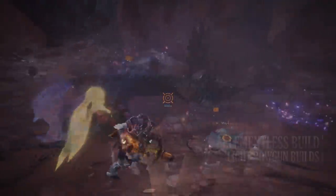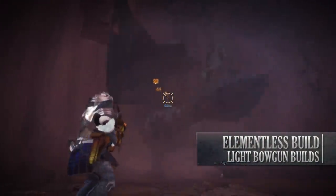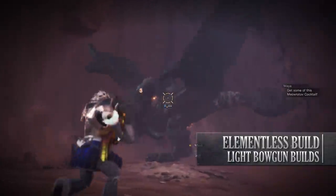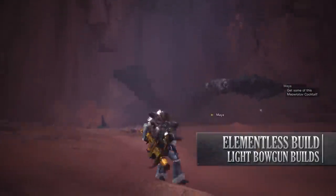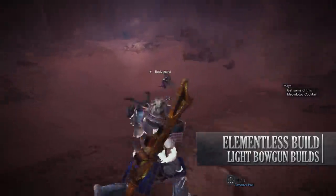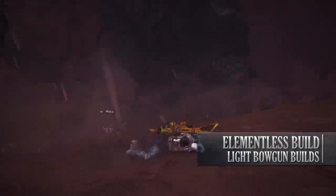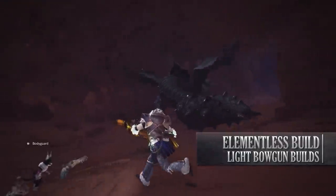Anyway, the first build I use is the Elementalist build. This build is a straightforward damage dealing build and focuses primarily on the Normal Shot 2 with rapid fire ammunition type. Also, because the weapon I'm using — the Taroth Blitz shot — doesn't have any elemental ammunition types whatsoever, an Elementalist jewel can be used with this weapon increasing its damage.